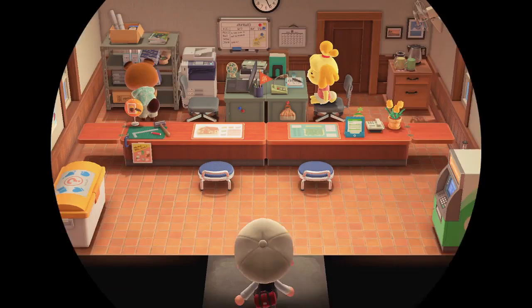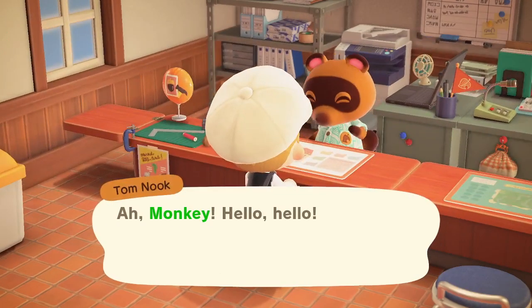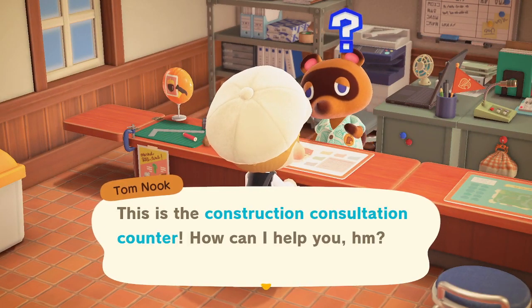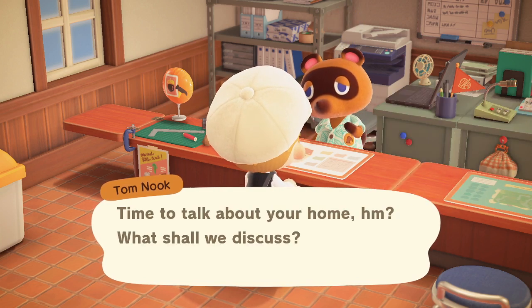All you have to do is go into Resident Services, like I'm doing. If you want to customise, go to Talk to Tom Nook, then select About my home and I want to customise.